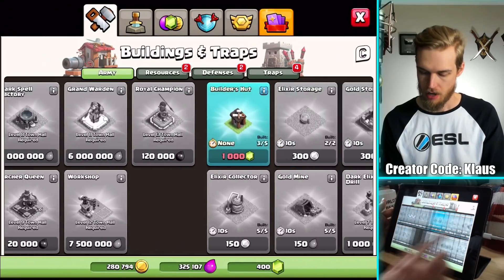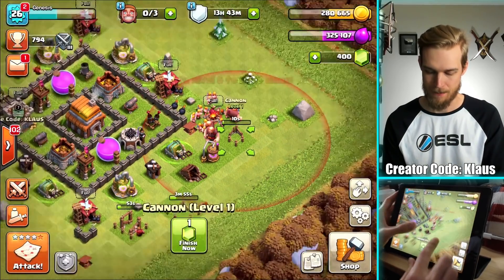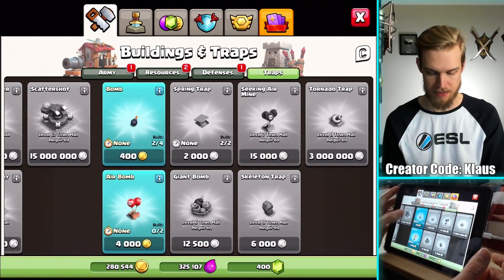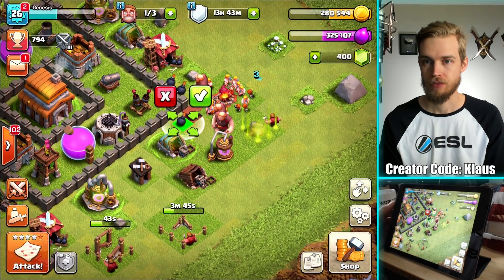It's going to get this Archer Tower — one minute upgrade. The Wizard Tower is three hours, but the new Cannon is 10 seconds — I love that. And we got some traps. Almost perfectly timed, guys, and I didn't even try.